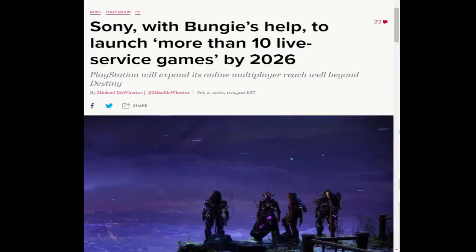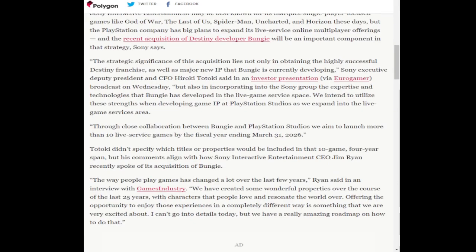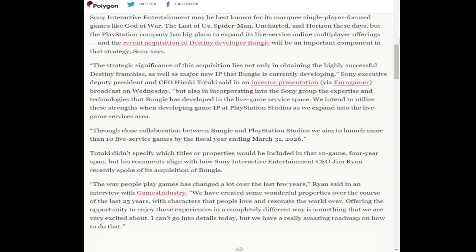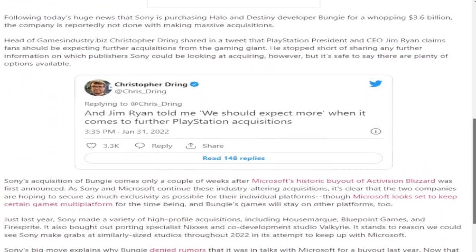Sony reveals the major idea behind acquiring Bungie is to have the expertise to launch over 10 live service games by 2026, one of which is already in production at Bungie. That's at least 10 live service games in 4 years — 2.25 games per year. I don't want them, and I doubt they can make so many so fast. Still on the Sony side, they are flat-out stating there will be more acquisitions this year, so fasten your seat belts and place your bets on who gets gobbled up next. I hope it's Konami, though I doubt it.